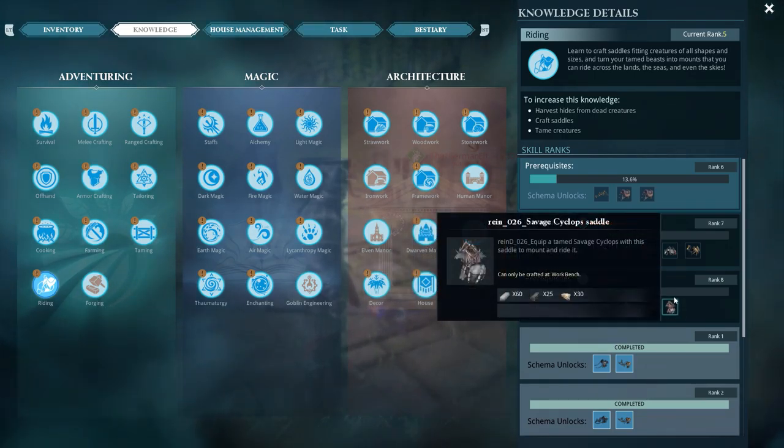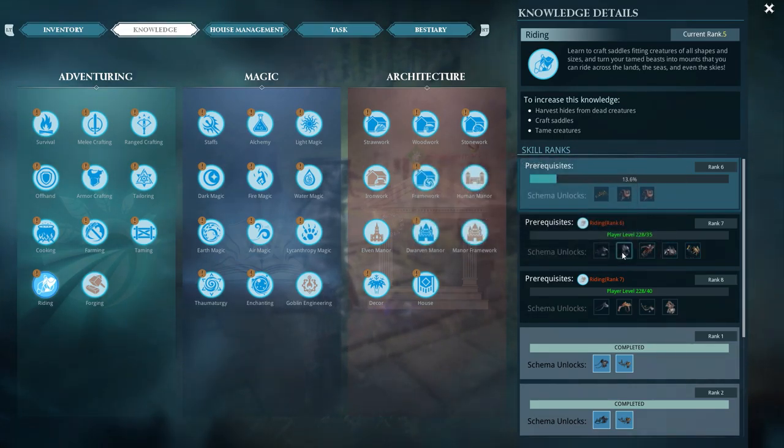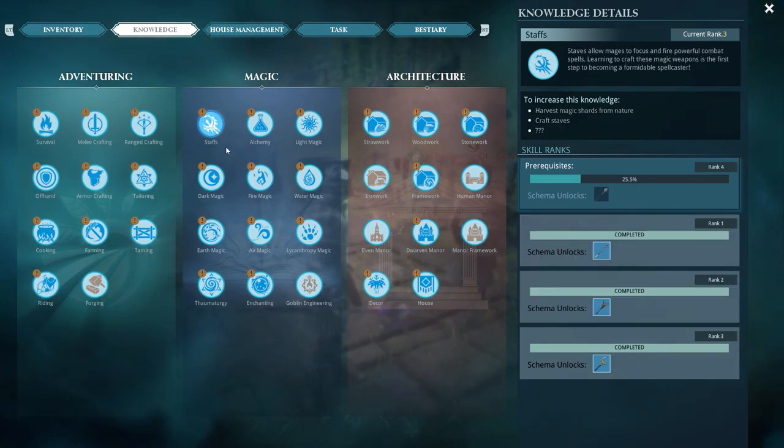Under Adventuring you'll notice there's also a new rank called Forging, and Forging is basically how you can upgrade stuff — we'll get to that later. It brings in several new items. Staffs haven't been touched, Alchemy is pretty much the same.